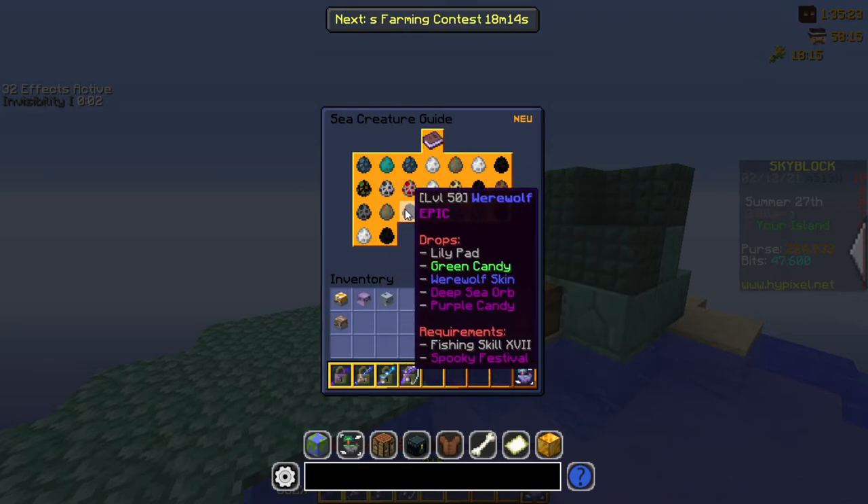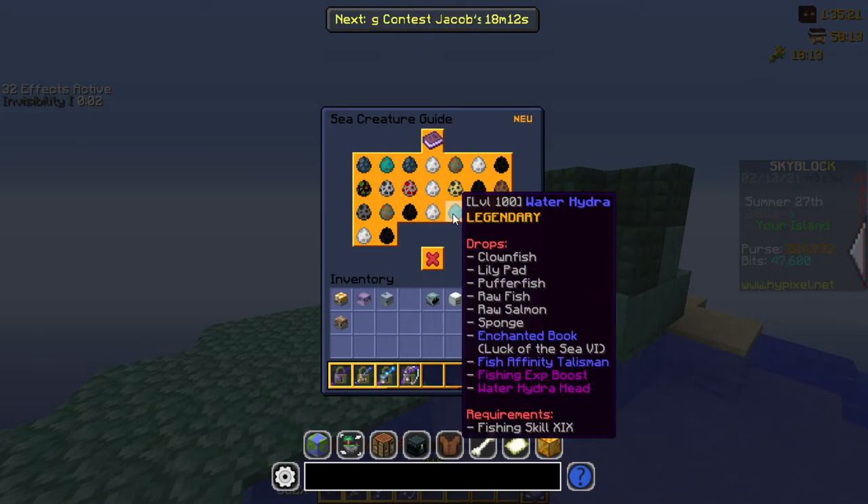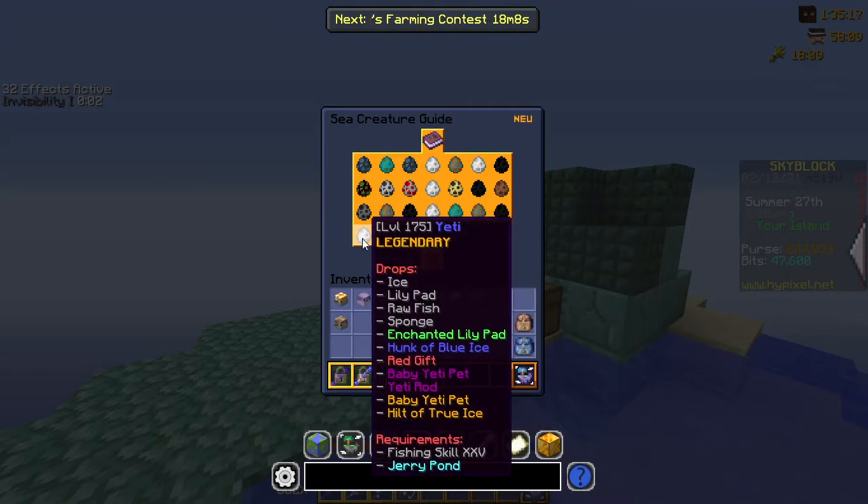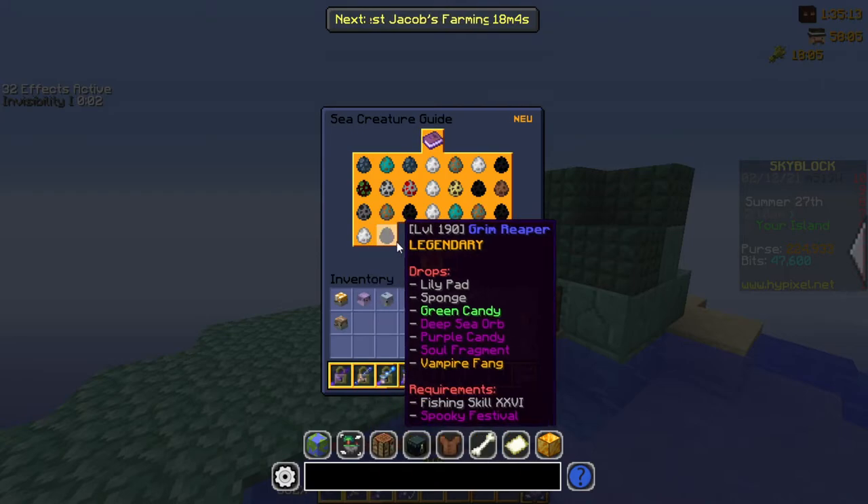Some sea creatures are only accessible at certain times during events, or even require certain baits to be caught. By the time you're fishing up higher rarity and stronger sea creatures, upgrading your beginner fishing gear is a pretty good idea.